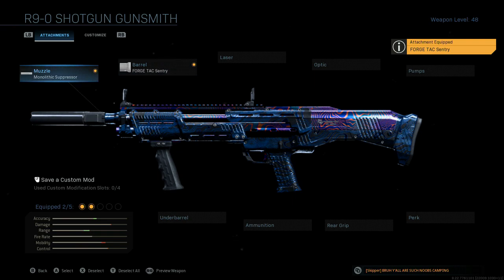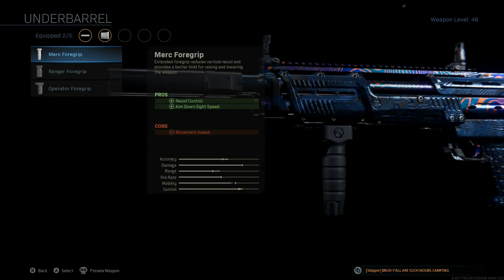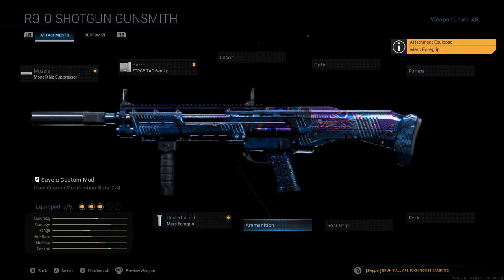So we're going to go with the ForgeTac Sentry Barrel and the monolithic suppressor on the front, then scoot down to the underbarrel. We're going to be throwing on the Merc 4 grip, mainly for the little boost in aim down sight speed that it gives you. The recoil control is just an added bonus.